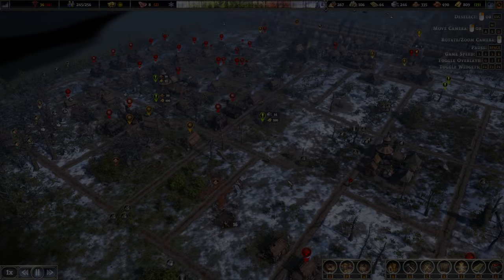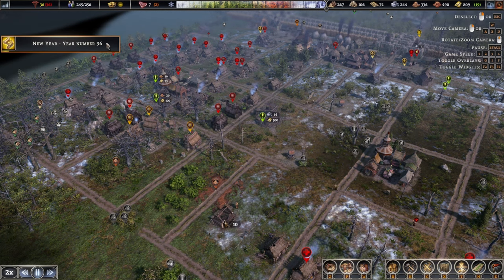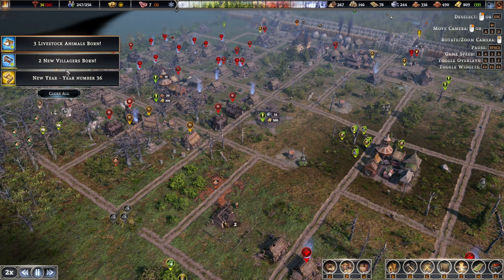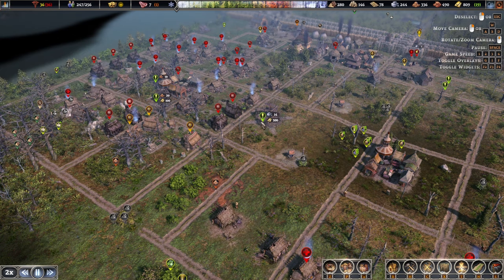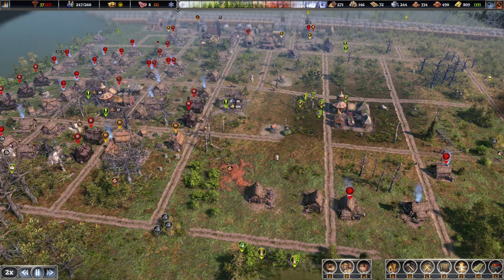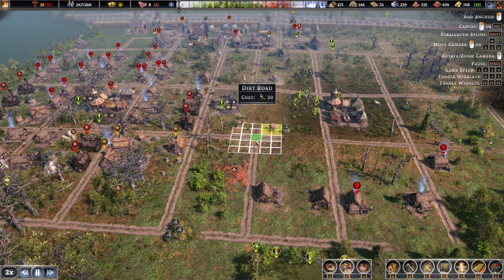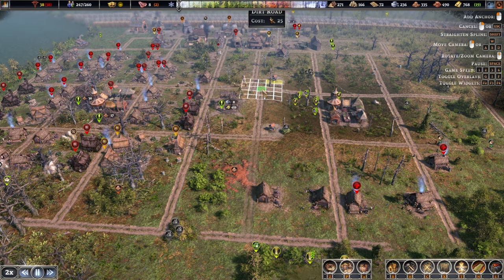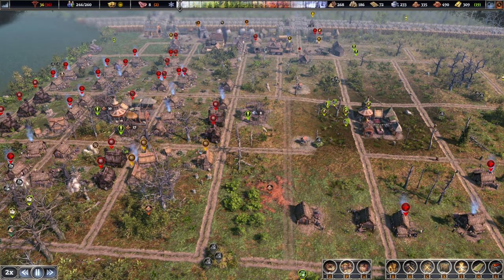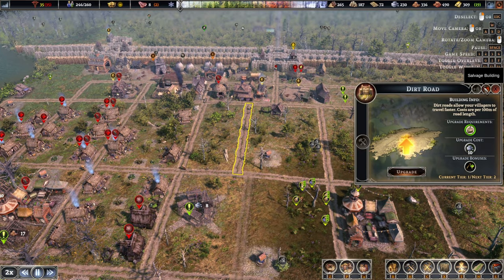Hello there and welcome back to another episode in our Father's Frontier series. It is year number 36 now and we are in the middle of moving everything around. I've already done a few houses here but there's still lots to go. What we are doing now is leaving a bit of a gap in the middle just so we can place a few decorative buildings in here.